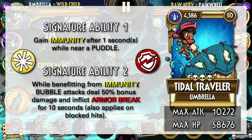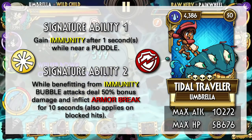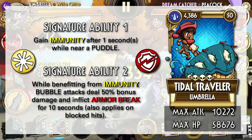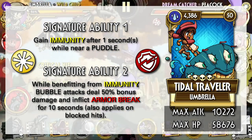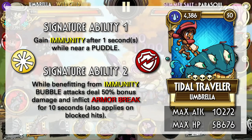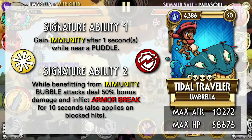Next is Tile Traveler, the only Umbrella variant with access to Immunity. Her attack stat is only 10k, so she needs a bit of help, which she easily gets from her second signature ability. You can easily inflict Armor Break with Slurp and Slide, so you might not even need this ability. The 50% Bubble attack damage is quite nice, but I don't know if it makes that much of a difference. Immunity is definitely a powerful buff, but having to be near a puddle can be quite challenging, especially when puddles can easily disappear through combo change — this is not the same as Tears for Parasoul. Tile Traveler might have some use in Rift thanks to Immunity, but Parasoul's variants are still probably the better choice due to on-demand Immunity and Precision. Overall, Tile Traveler deals good damage as a Gold, but by no means is she anything special compared to other non-Umbrella Gold variants.